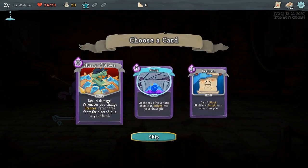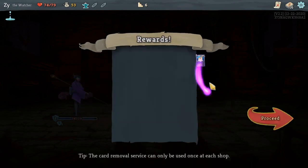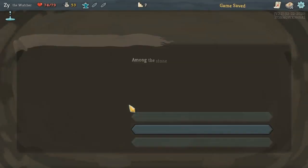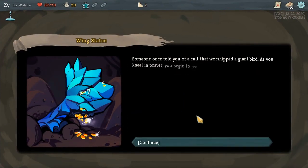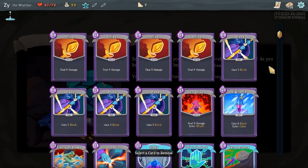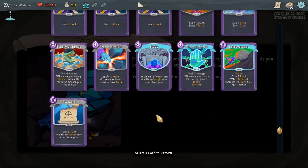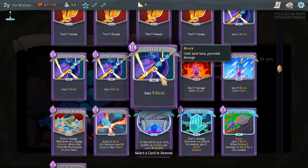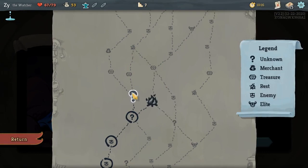It looks like the stances require a lot of strategy between how you use them, which I think has made The Watcher one of the more interesting classes. I like the Defect and their orbs as well. But currently I think the Watcher is the most interesting. Not that there's no strategy with the Silent or the Ironclad. The Ironclad is just sort of basic, but you always need a basic hero.